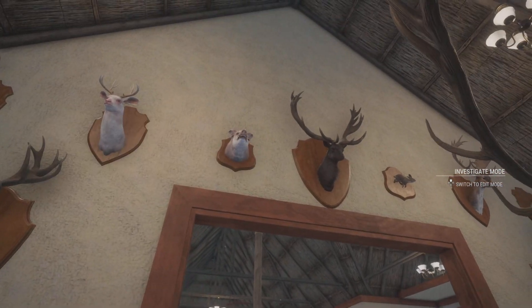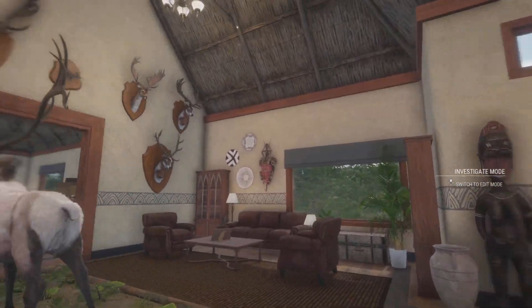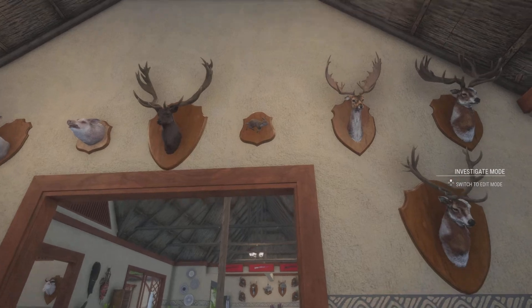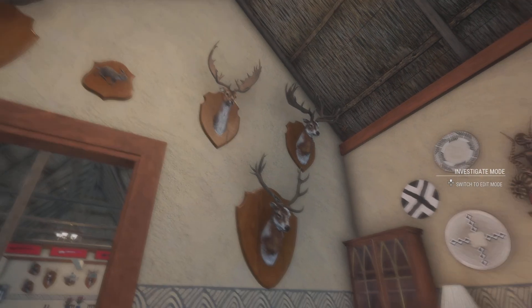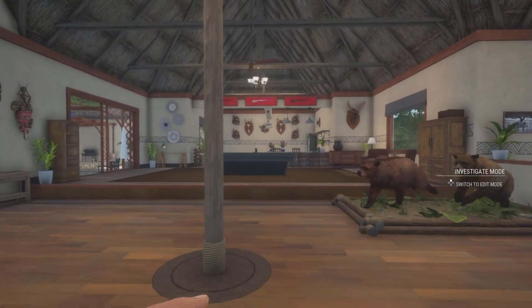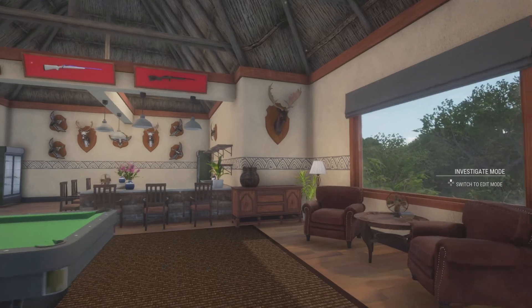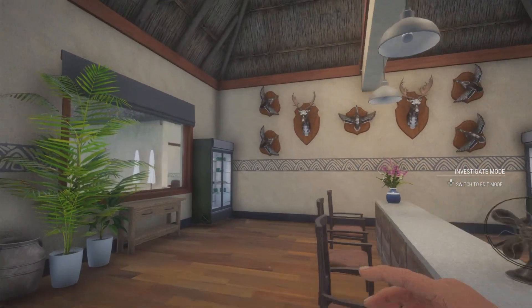A piebald fallow deer, an albino red deer, albino mule deer, albino feral pig, a melanistic red deer, and then over here we have a diamond European rabbit, a diamond fallow deer, and two piebald red deer.